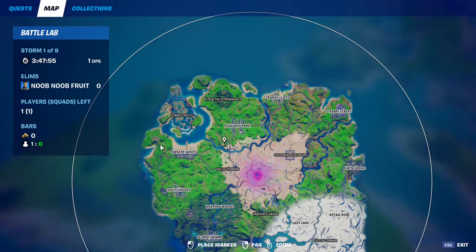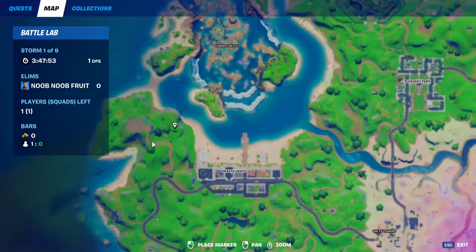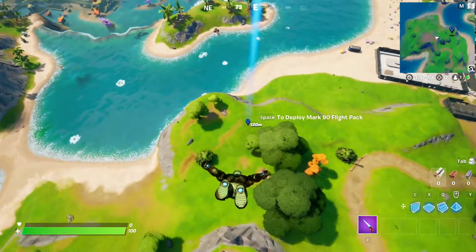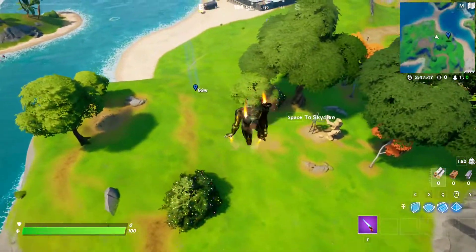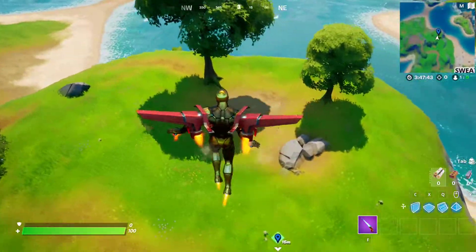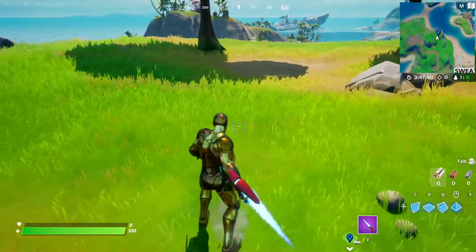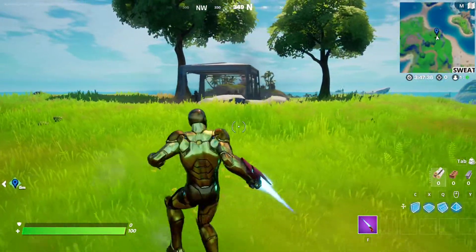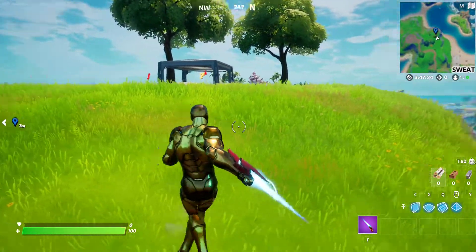The next spawn location is going to be right here, next to Forge Crumpet, right around this area. Here they are, right on top of this hill. They're coming up an elevator from the secret IO base underneath the map that we've already found.